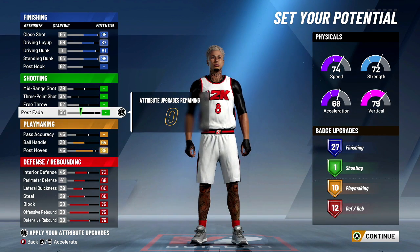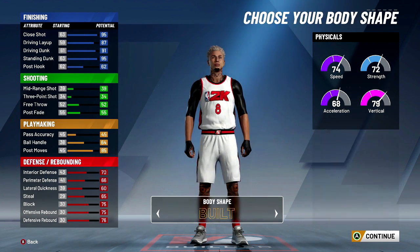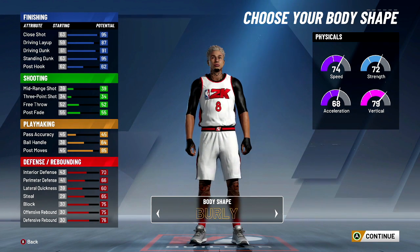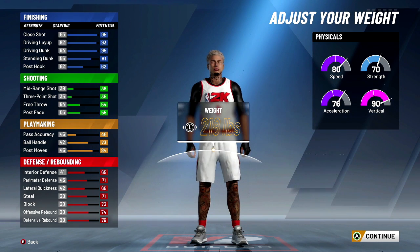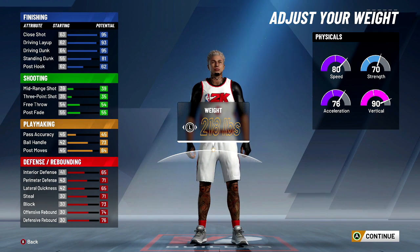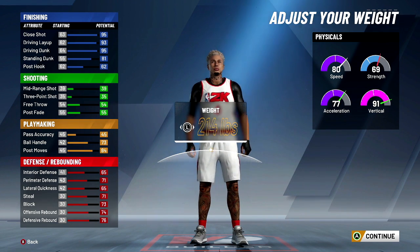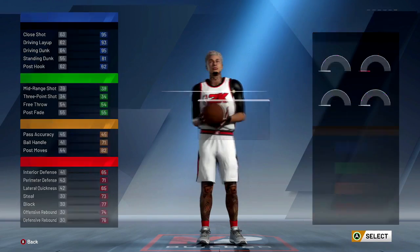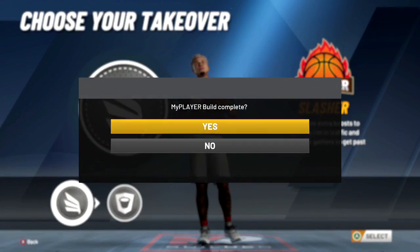Now we got 27, 1'10", and 12. You can choose burly, and you want to go down to 6'7" with this build. You can leave the default weight or go down to get a little plus one or plus two to your stats. We'll go 214 pounds. You want maximum wingspan, and you're in two slashing takeover — because who doesn't want slashing takeover.